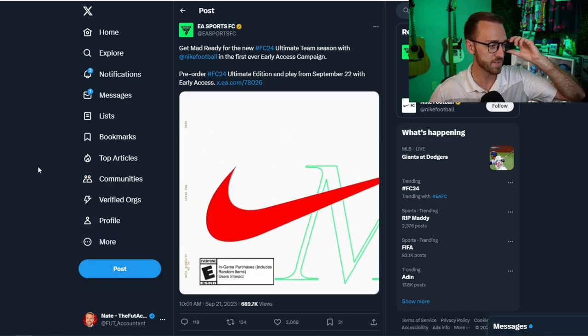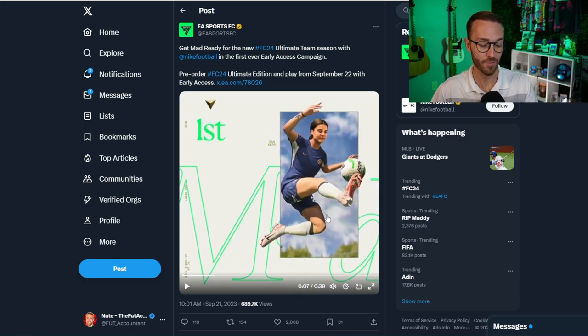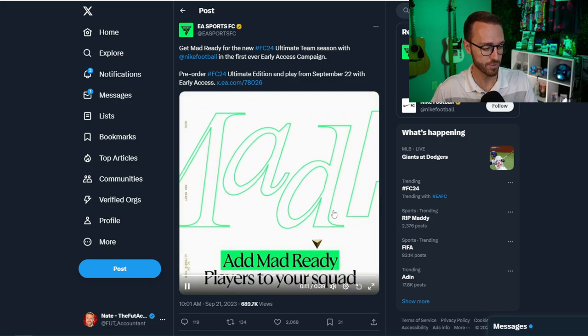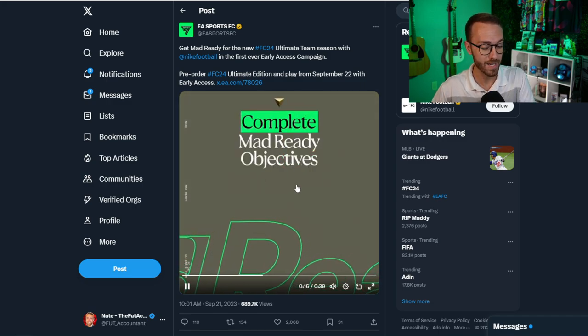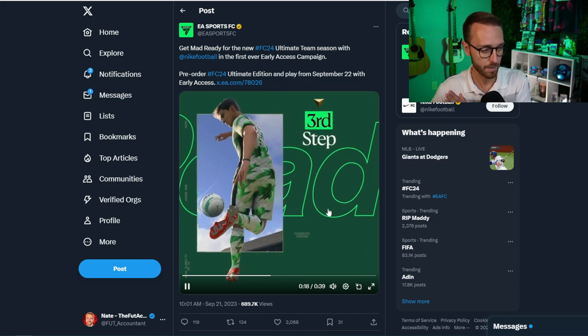Let's talk about Mad Ready. EA yesterday told us about this campaign. We knew from the pitch notes what it was going to be, but they gave us a lot of extra detail and confirmed all the players that are going to be in packs today. Sam Kerr is going to be one of the Mad Ready cards in packs. The first step is to add Mad Ready players to your squad, and there's going to be five cards in packs.